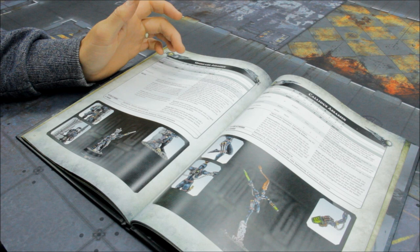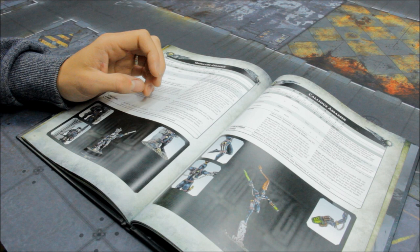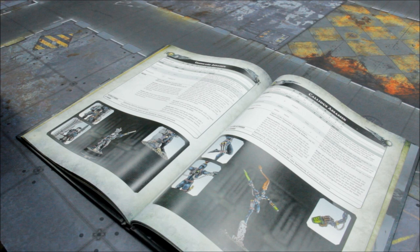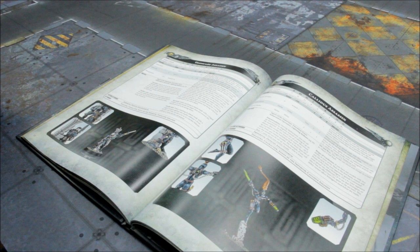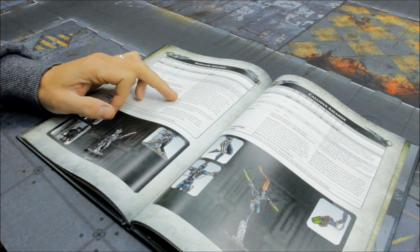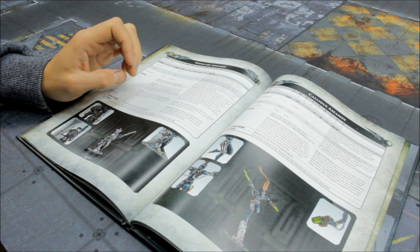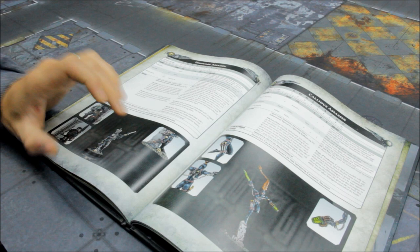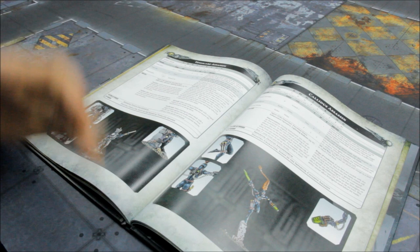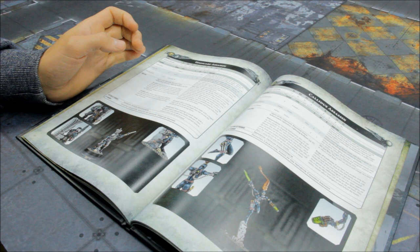Spy Mask: when resolving an attack made by a ranged weapon by this model, the target does not receive the benefit of cover to its saving throw. He's deadly — I remember playing against Thousand Sons, picking off sorcerers with 5 wounds each, with the headshot ability, ignoring invulnerable saves, 2s to wound, even AP minus 3. Stealth Suit: when resolving a ranged attack against this model, minus 1 to hit roll; if this model is in a terrain feature, subtract 2 from the hit roll instead. They're a nightmare to deal with if well positioned — with a good field of fire they're very difficult to access, and if you ignore them and give them free reign to snipe, they can really cut down your options.